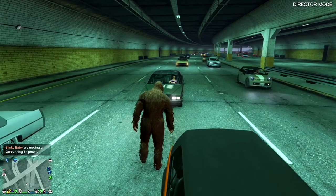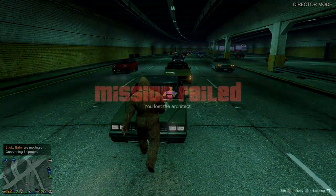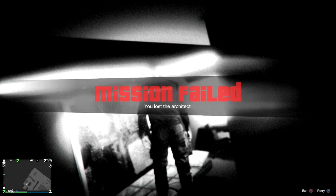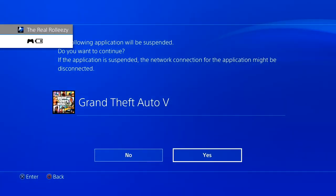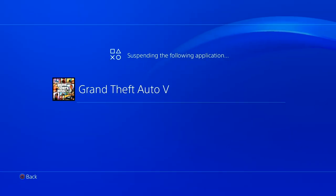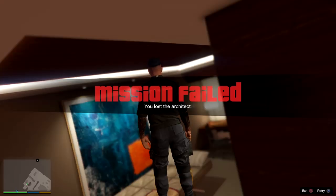If you don't know how to do the glitch, I'm gonna leave links down in the description and the pinned comment. We're gonna start at the point where you get mission failed and you spawn online with the mission failed in your garage or wherever — I spawned at Maze Bank Tower. On Xbox, if you're doing the glitch, you need friends to vote kick you out of the session. On PS4, just simply suspend app.